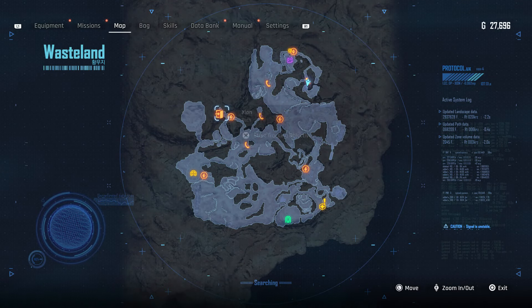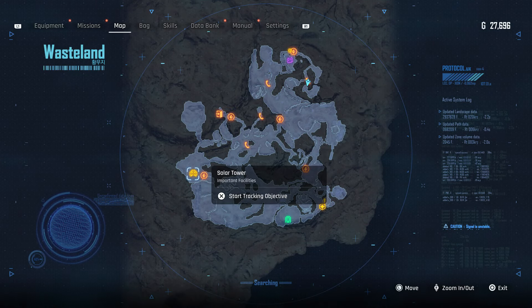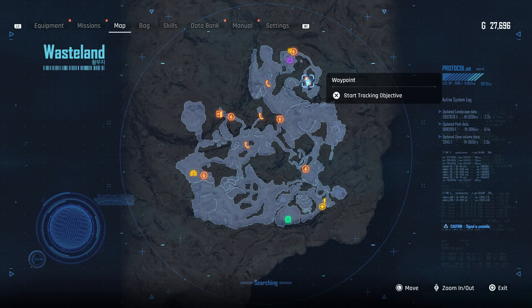Once you reach the Wasteland location — this is really early in the game — you're gonna spawn there and then just make sure you activate the tower so you can have a fast travel unlock. You don't have to do it, but it'll just make things a lot easier.